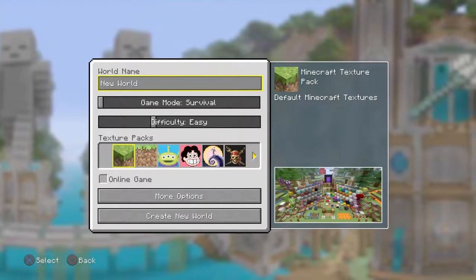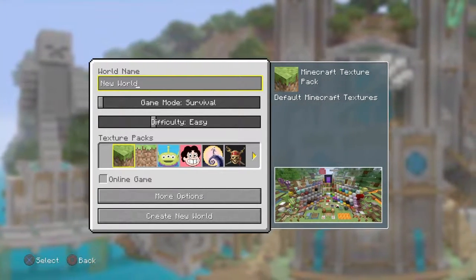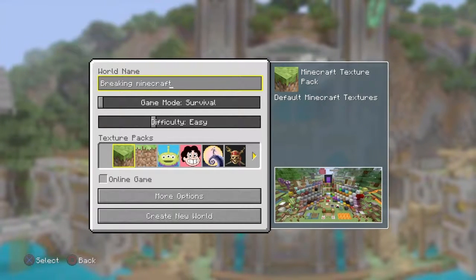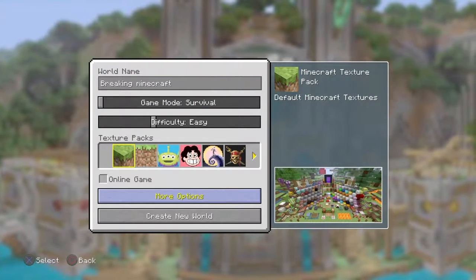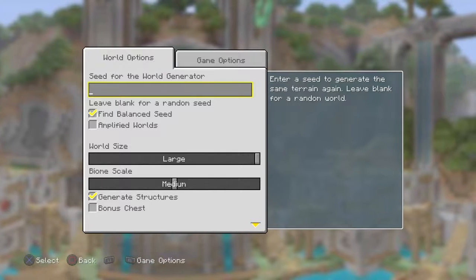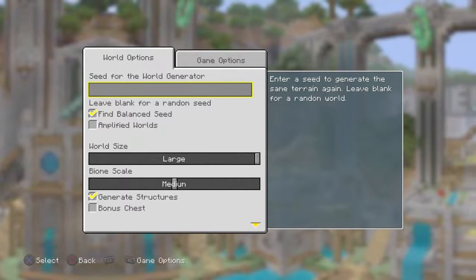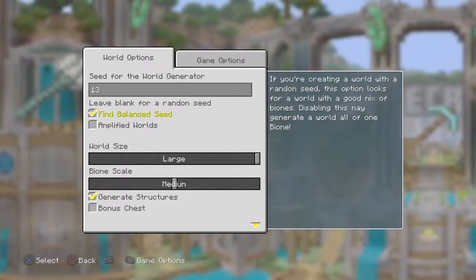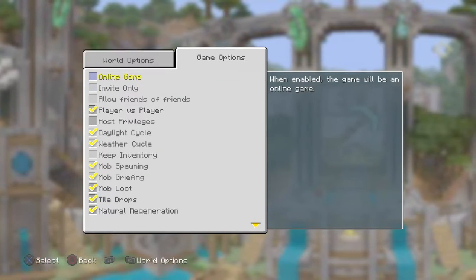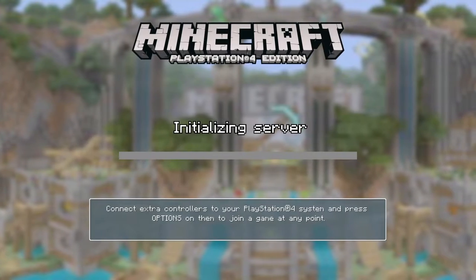Hey, what's going on guys, welcome to another video. This one is going to be a Minecraft one and we are doing a 'Breaking Minecraft' series, so we'll actually name the world that. It's going to be an offline game and the seed - I asked a friend if they'd give me a random seed and they said 13. So we're going to leave it as 13 and everything else normal, and we're going to go ahead and start this world.